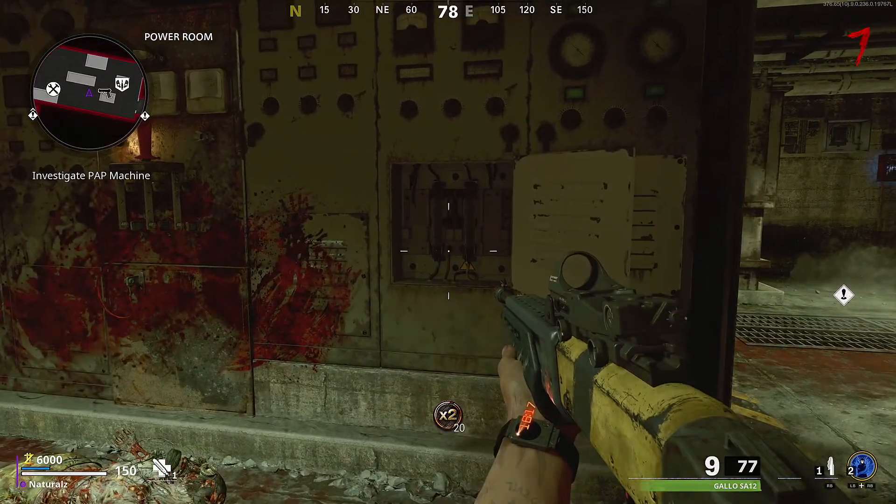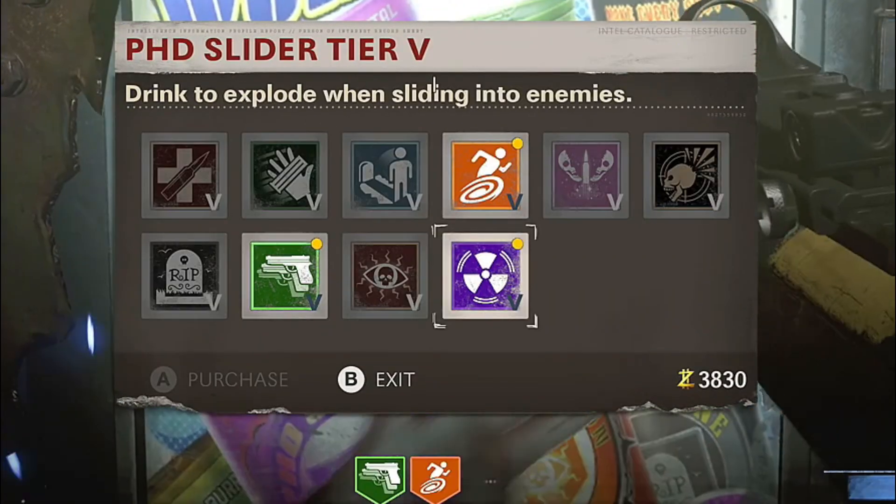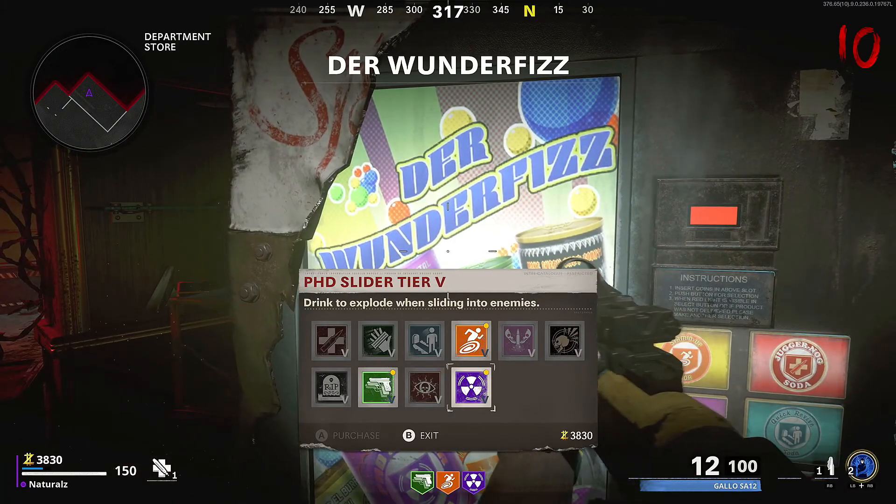First thing you need to do is turn on power. Once you turn on power, kill zombies to get the right amount of points to buy Mule Kick and a PhD Slider, but these have to be fully upgraded.